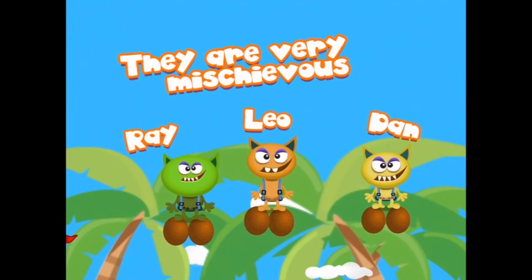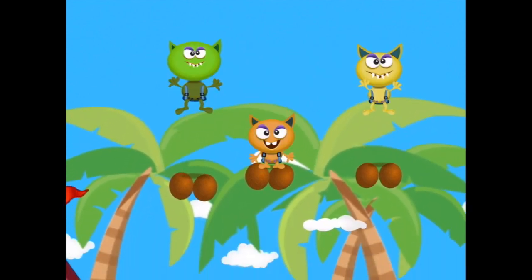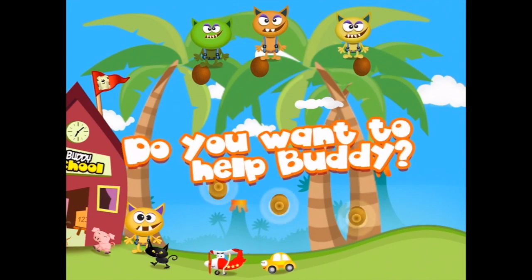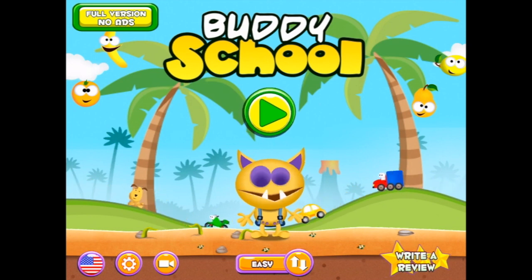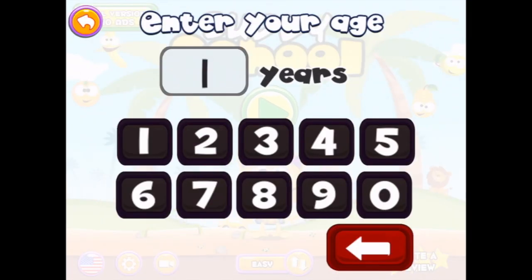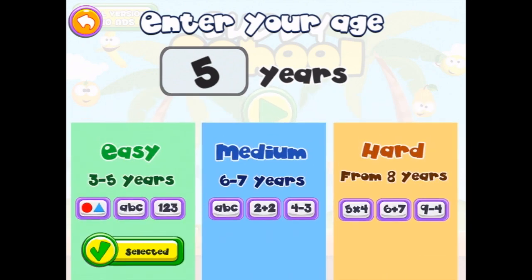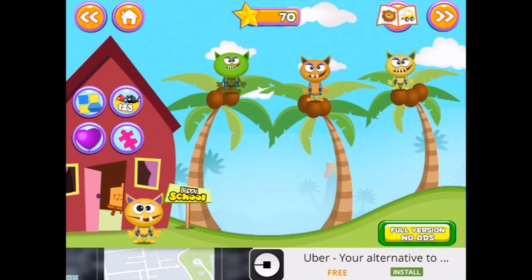Who are these? Ray, Leo and Dan. They are very mischievous. Yes, I do want to help Buddy. Let's choose five years of age. Let's go and see what we do at five years of age.